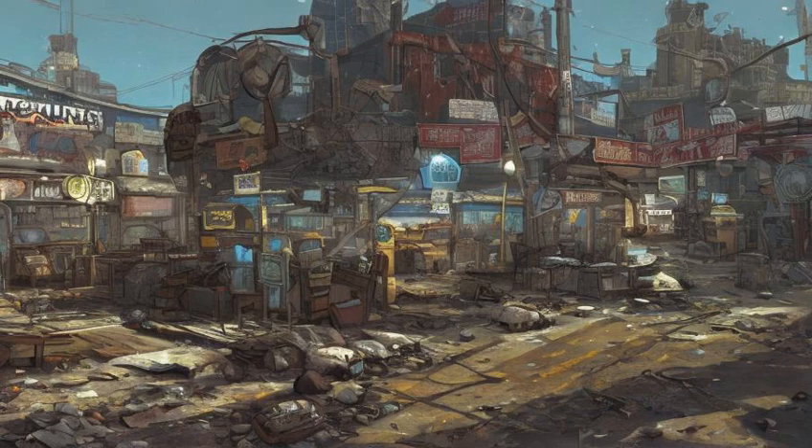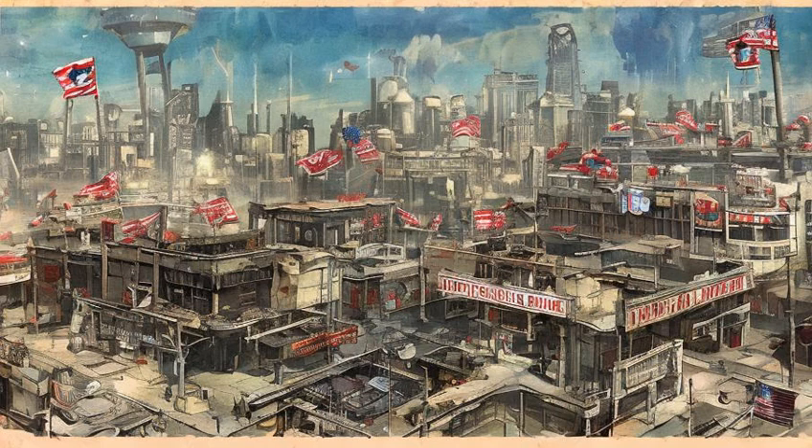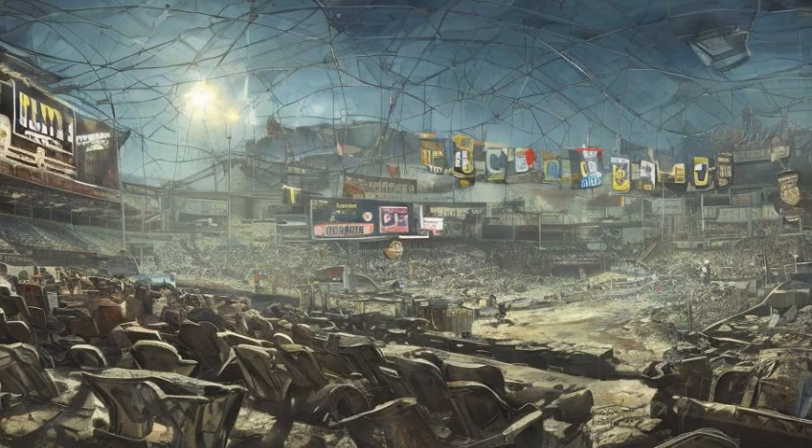Atop the press box serving as the mayor's office above the main entrance are five red flags reading 'World Series Champions,' with the years 1903, 1912, 1915, 1916, and 1918. Banners displaying these years also hang from the stands at intervals on the south and west sides of the stadium.